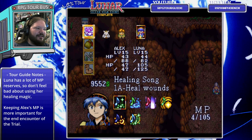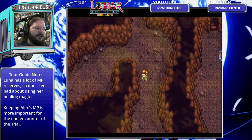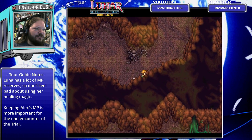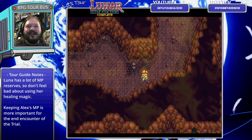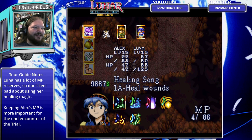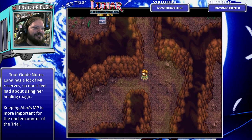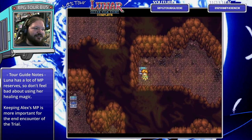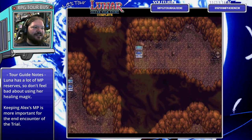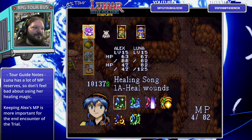Another battle - we'll heal Alex to keep him nice and healthy, and we still have a good bit of MP for Luna, so not too worried about that yet. Another Ice Mongrel - let's take him out. More running away from the Ice Mongrels; there were two in that battle and I didn't get either of them. I really want to hold on to my MP for what's ahead. Just a little bit of healing here. There's something else down this way - that's where the treasure chest is, so more silver. I could probably use getting topped off seeing what's awaiting us.